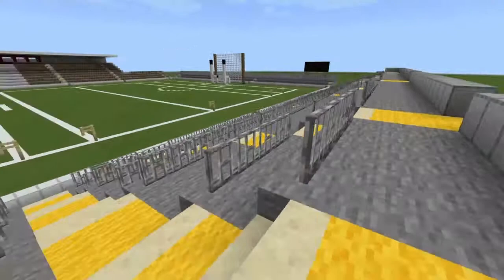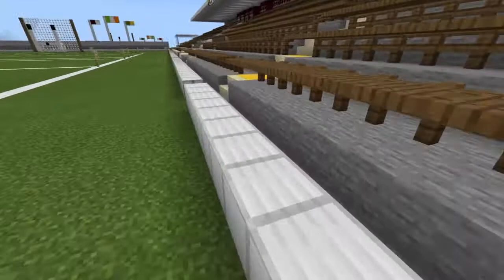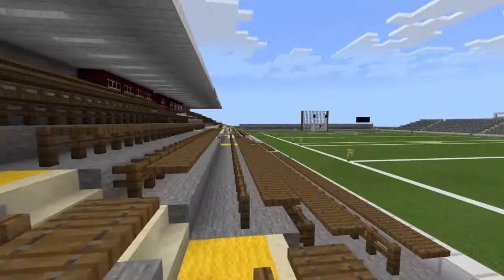We've got a bigger terrace on this side, and then over this side we have the main stand. As you can see, we have the wooden benches again. We saw them in episode three or four — well, they're back again. I forgot to put them along here.